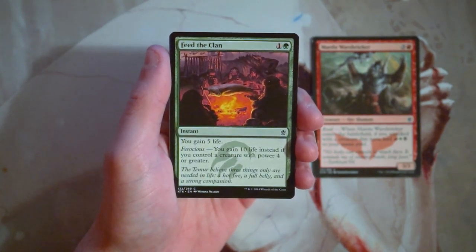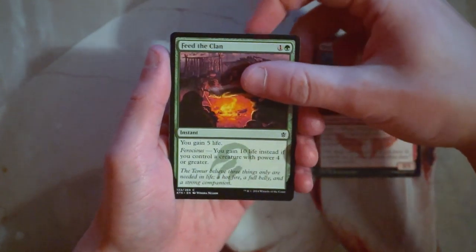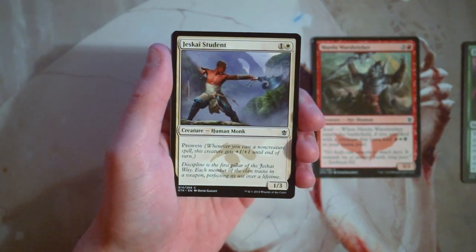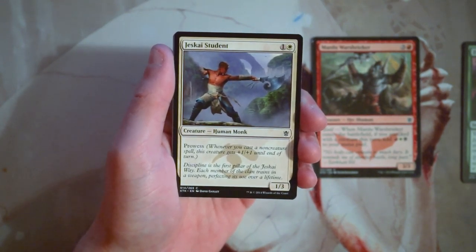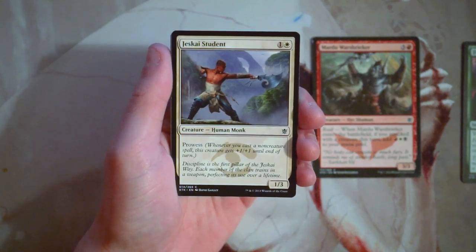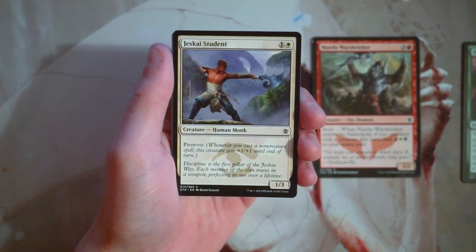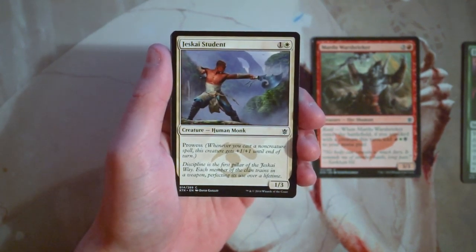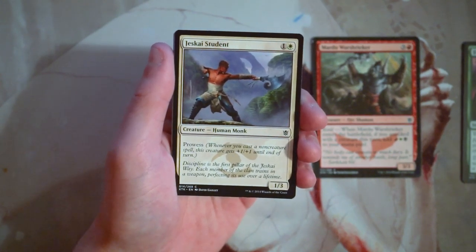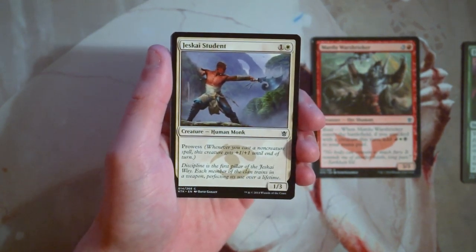Feed the Clan is actually a pauper card — a lot of pauper decks run it as a sideboard option — but in general not very exciting for limited. Jeskai Student is a 1/3 for one and a white, and it features prowess, so whenever you cast a non-creature spell it gets +1/+1 until end of turn. Prowess is a really powerful mechanic, but it's not the best in limited unless you're in a spells-matters deck. This creature isn't very exciting — it's okay, but it's really there for defense, so it's not going to be attacking most of the time. Not a huge fan.